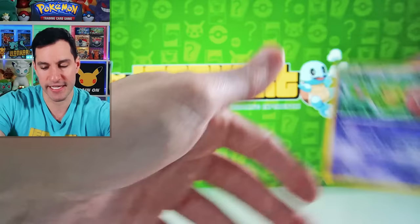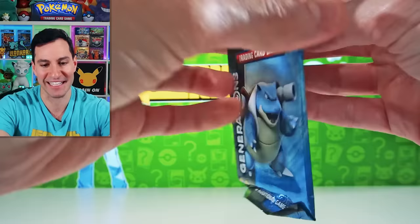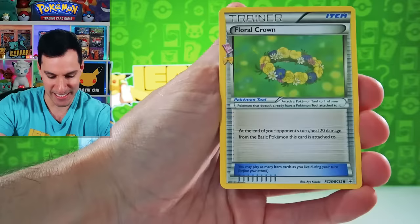Now we have just gone back five years celebrating the 20th anniversary of Pokemon — Generations Pack. I remember Jolteon EX being the number one card from the set. There's not even a code card — just three cards. Radiant Collection is in this set. Floral Crown, Clefable, Machoke, Meowth.